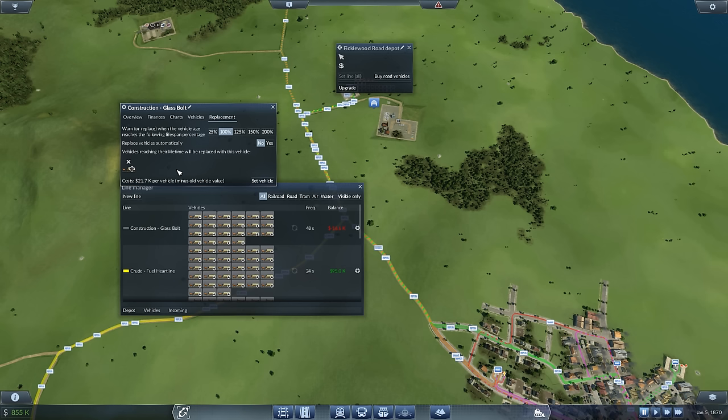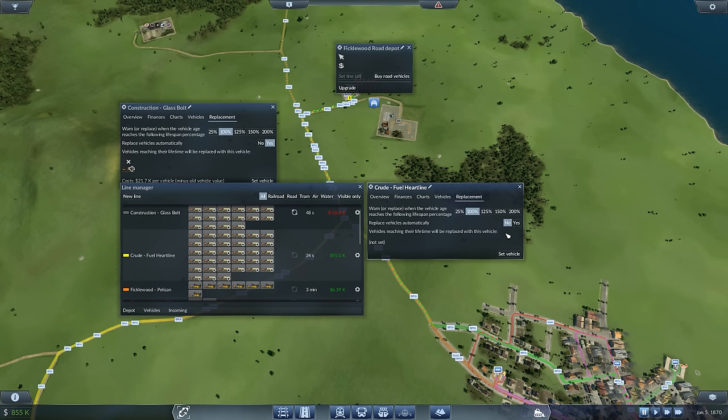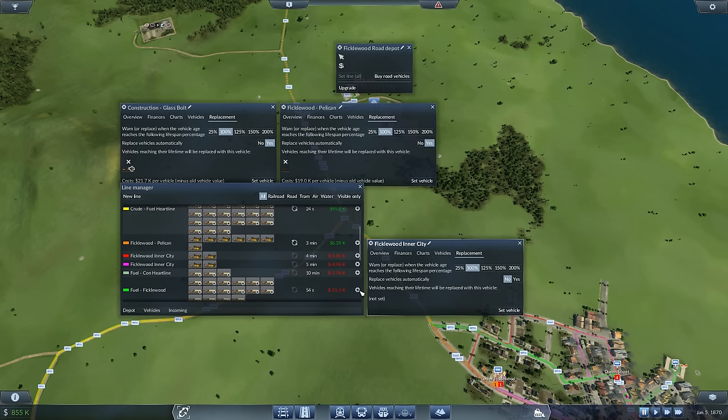These cost 21.7k each minus the value of the old vehicle, but at this point old vehicles aren't worth much, so replacements cost money - money well spent though. For a while we'll be soaking up costs and won't have money to build new things, which is why I was pre-assigning carts to lines. Make sure passenger lines get set to the stagecoach and physical goods lines get the horse cart. I'll see you on the flip side.